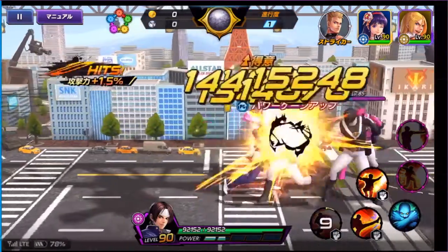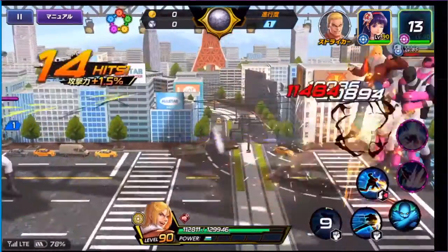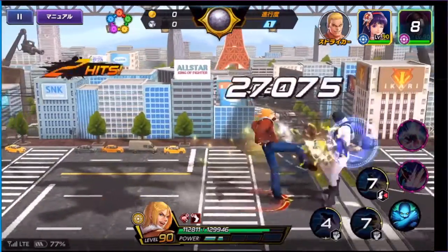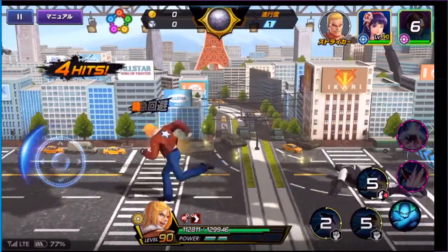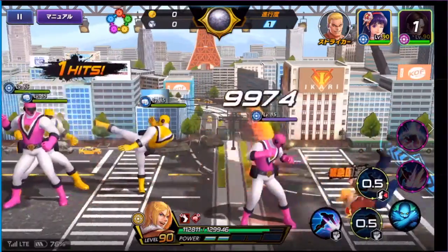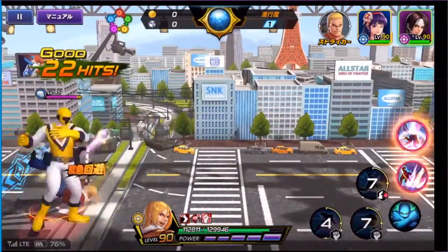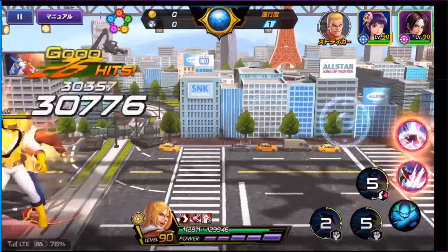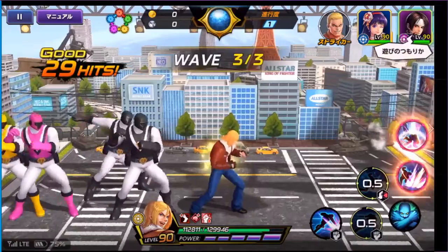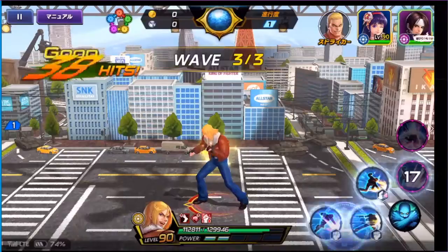The event starts off with three waves of mobs. The best thing you can do is try to get them all together if you can. As you see me just clearing this out relatively quickly, these mobs can be annoying — some of them have armor, they shoot this annoying fireball. So I roll through and try to hit them all with my abilities. In this mode you don't have to save your desperation move. Use it on the third wave to help clear it out.